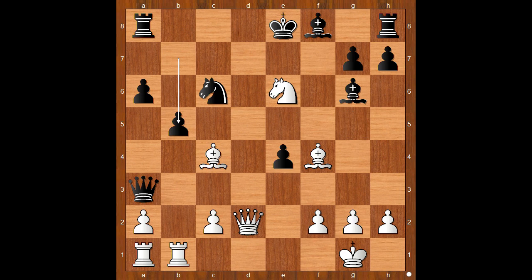Knight takes on e6, b5. If rook to c8, then rook takes on b7 and black has no good moves available. Back to our game. b5 was played, but white played a move and black resigned. The move is knight to c7, check. Black resigned. If king to e7, then white plays the obvious.